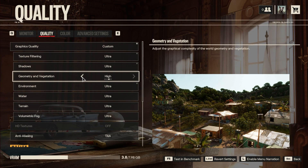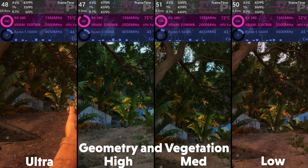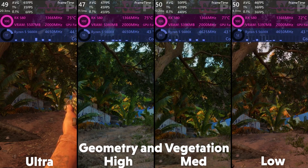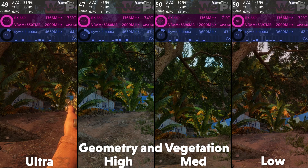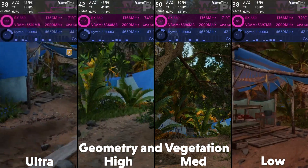Next is geometry and vegetation, which changes the complexity of the geometry and plants of the world. Lower settings make the world more simplistic and less dense, but it's not a serious change. There is some fps to be gained by lowering it, so I would set it to medium.